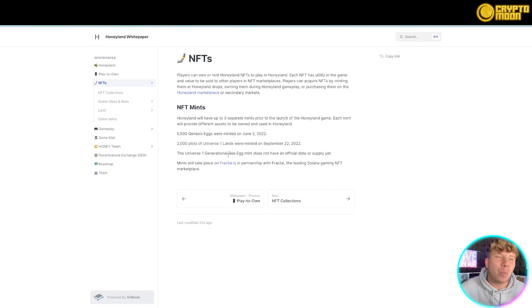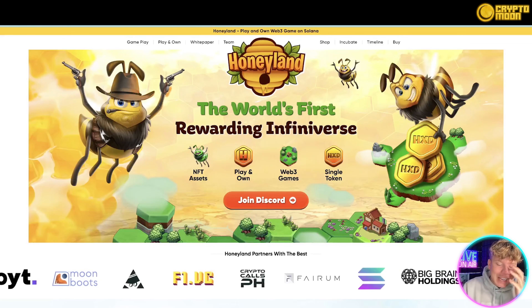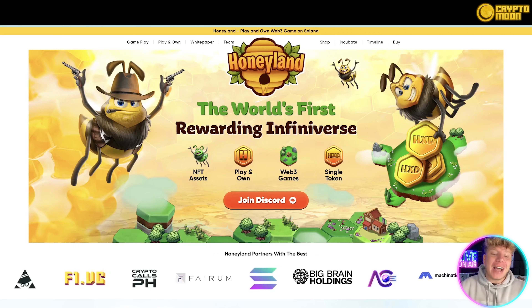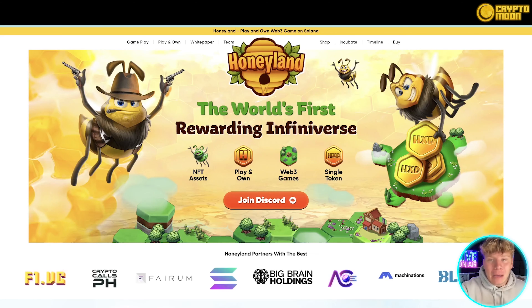The generational mint is the main focus of this video. I see the generational mint being just as big as the genesis mint, the plots of universe, and the lands mint that happened in September and June. With these cheaper bees, you're actually getting a collection heading into the game launch — it's a 6,000-piece collection.